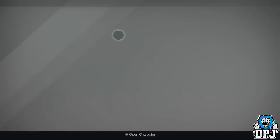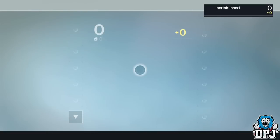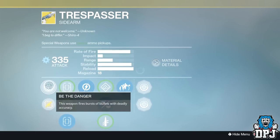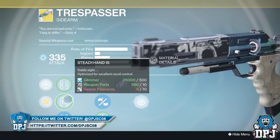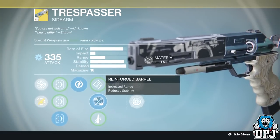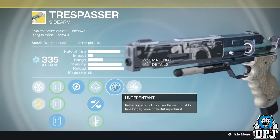I personally only had two exotic engrams to decrypt and I didn't get it, but a friend of mine did. So a massive shout out to Portal Runner for giving me this gameplay footage. Let's take a proper look at this weapon. Its exotic perk is called Be the Danger — this weapon fires bursts with deadly accuracy. It has Fast Draw, Steady Hand, and Sure Shot. It has Hand Loaded, Reinforced Barrel, and Quick Draw. And then we have the big one — Unrepentant: reloading after a kill causes the next burst to be a longer, more powerful super burst.